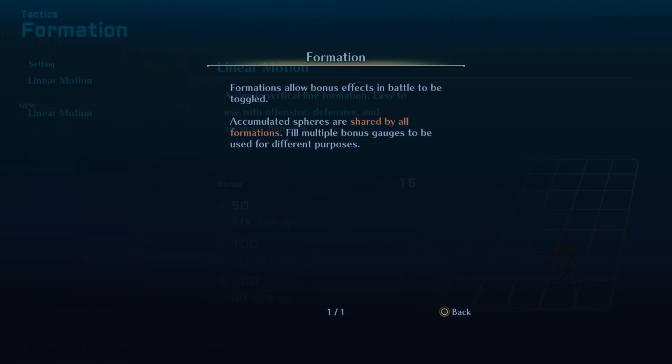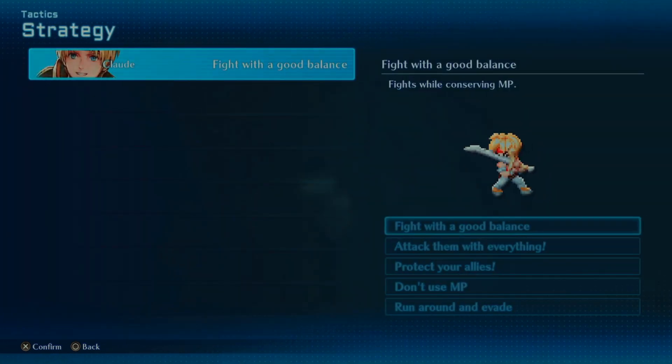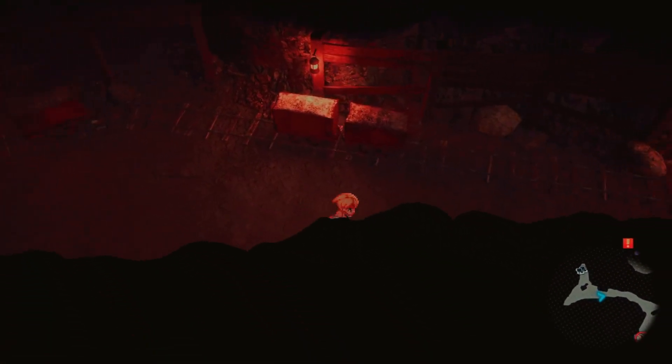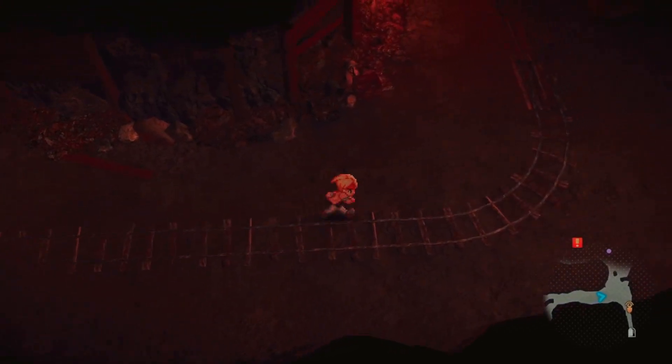Formations allow bonus effects in battle to be toggled. Accumulated spheres are shared by all formations — fill multiple bonus gauges to use for different purposes. You get a 25 percent attack boost at 50, 25 percent defense up at 100, and hit — which is your accuracy. These strategy screens are kind of the precursor to the gambits in Final Fantasy 12. It's really neat to look back at games like this that had earlier versions of things we're used to seeing now.